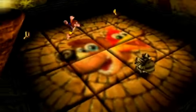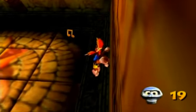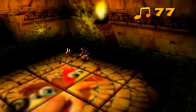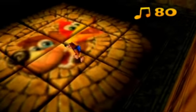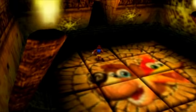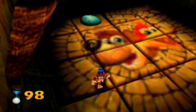This guy's going to be in the way unless you get rid of him, so that means more Wonder Wing. Get this Mumbo token, get these notes. Now what you're going to see here is another Mario-esque puzzle, which is to try to match two pictures together.